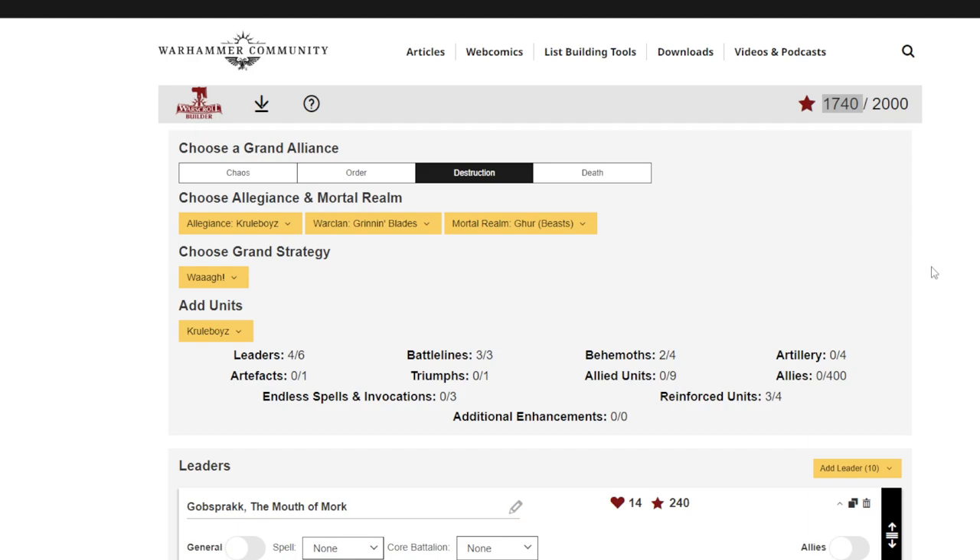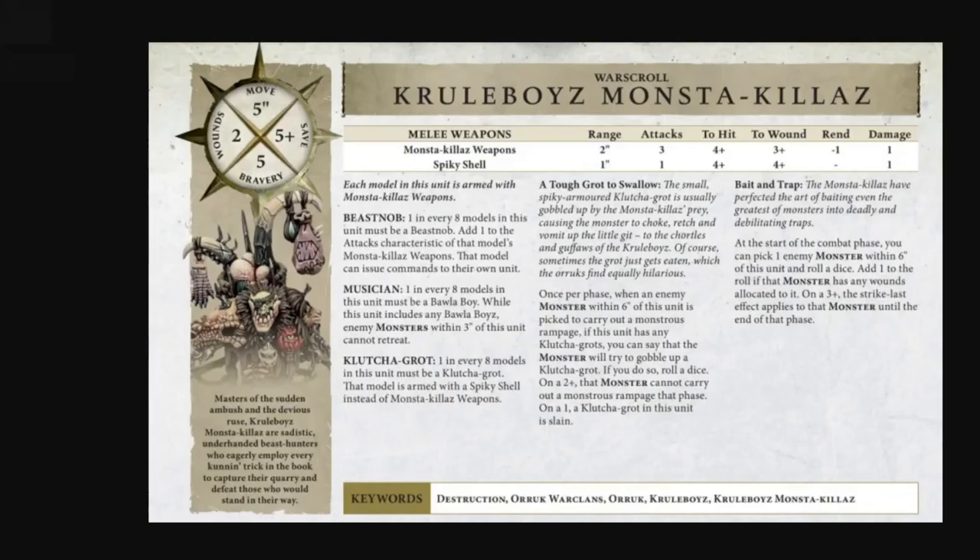Do I think this is going to make it into every list? Is it a must-take? No. But if you're concerned about monsters, this is going to be a good thing to put between you and a monster. You want to beat a Gargant player - run four of these, spread them out, make it hard for your opponent to connect, and when they finally do be within Unleash Hell range, take away their monstrous action and give them Strike Last. I don't think you'd want to reinforce this - the value is denying monster actions and Strike Last, so it's better to have multiple units.